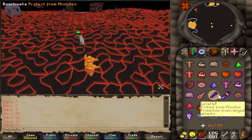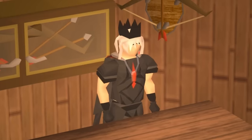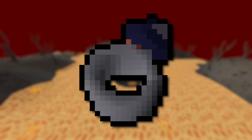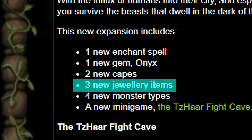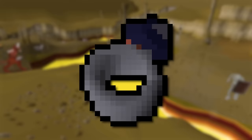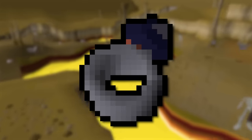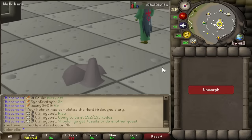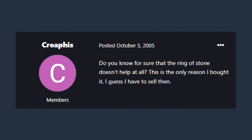The Fight Caves was full of theories like that. My favorite has to be that in order to survive JAD, you would need to be wearing a Ring of Stone. It had released the same day and was going for millions. Obviously it must be important, right? Well, no. Equipping one just turned you into a rock. But a lot of people thought you needed it.